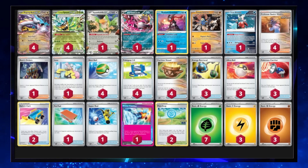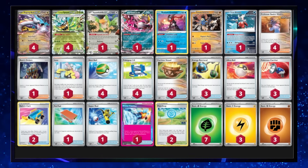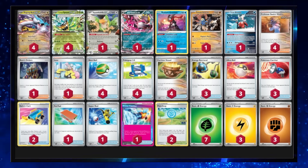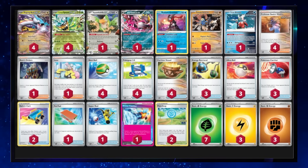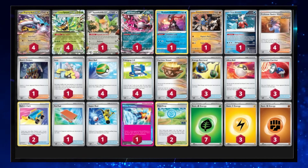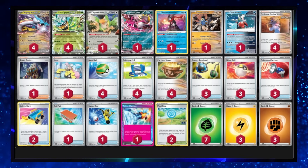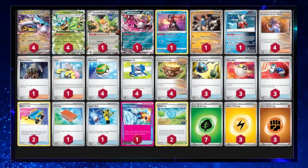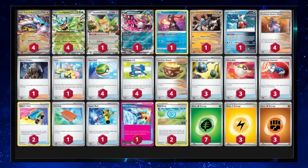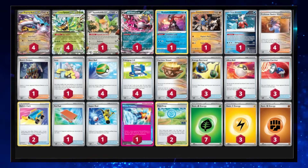Going in to number three we have Raging Bolt EX. Why above Dragapult? I think it's slightly more consistent and racks up damage more quickly. Cards like Professor Sada's Vitality and Ogerpon EX accelerate an energy and draw a card, which is absolutely busted. Fezandipiti EX lets you draw three cards when knocked out, making the deck very consistent. Some Pokestops ensure you get the item cards you need — Poke Gear, Earthen Vessels, Energy Retrievals. Discarding six cards can do over 350 damage. With all those Stage 2 and 300+ HP Pokemon in the format, I think at least one of these will make top eight at Worlds.